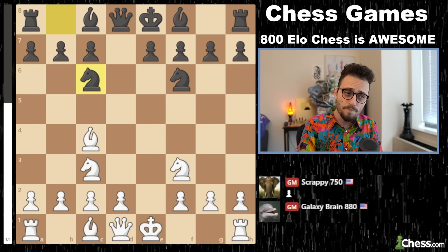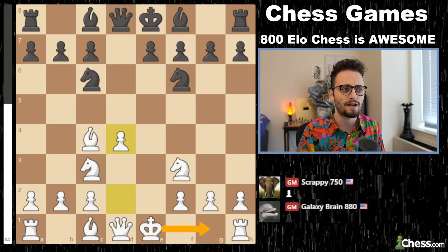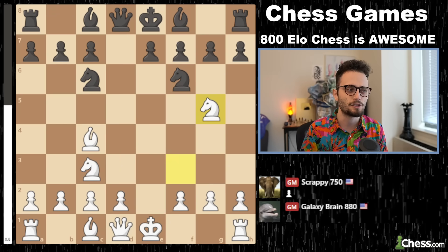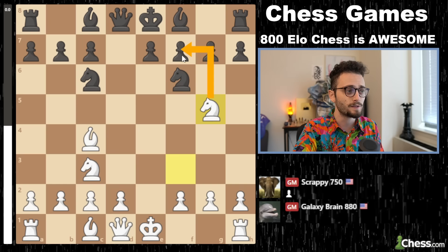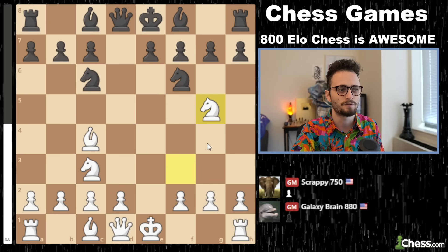We have knight c6. White should just take the center with the pawn and castle — white does not have to do anything too crazy. But white plays knight g5, and that move makes sense. It's not the best move, but you can see the idea logically: if black plays e6, blocking in this bishop, then you feel like you've won a little bit of a moral victory.